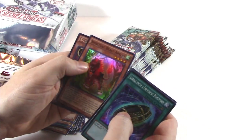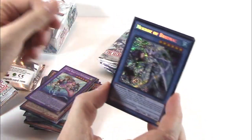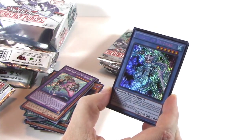This set is the spiritual successor to the Hidden Arsenal series, most of which weren't so good — Seven was outstanding. And from there, Dragons of Legend was great. This one's like Fallen Dragons of Legend. It is just a power set. Tons of great cards.